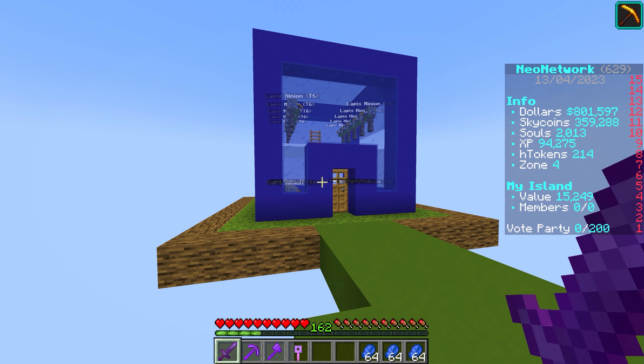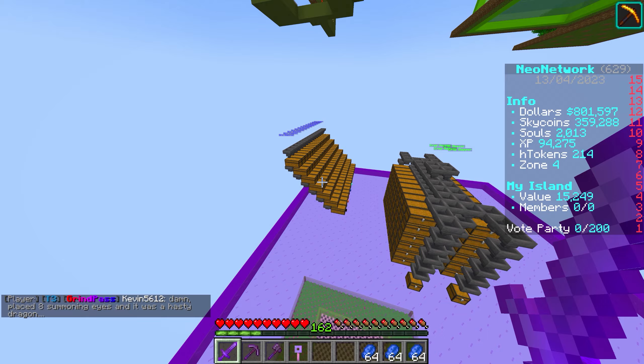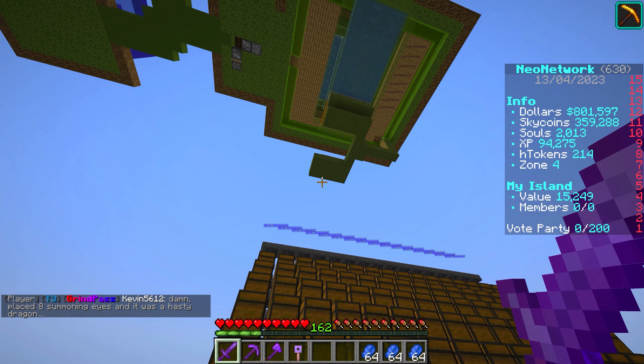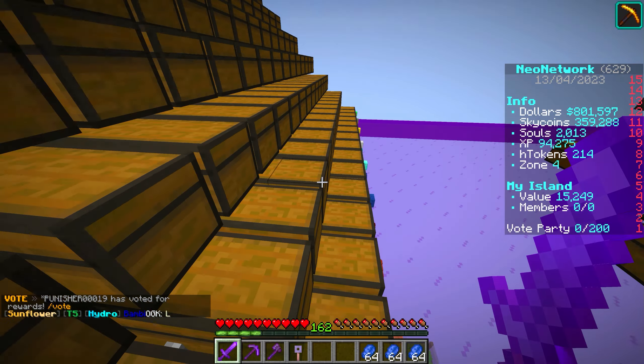So you remember in the last episode, we were working on this little lapis thing — we got it done. We're working on our mining area down here, and we got that done. I did do a ton of mining, as you can see by my Skycoins: 360,000 of them. Look at all the coal blocks — lots of coal.